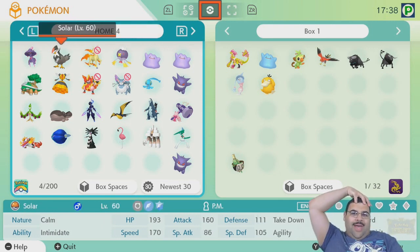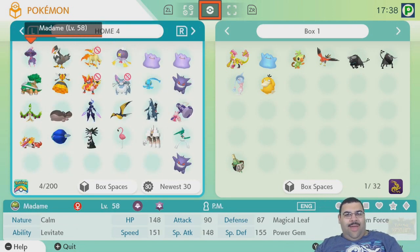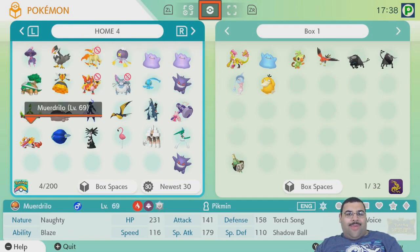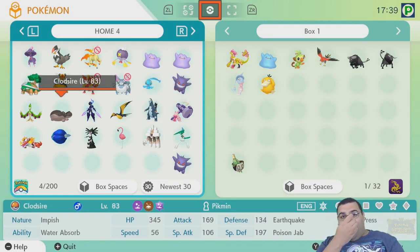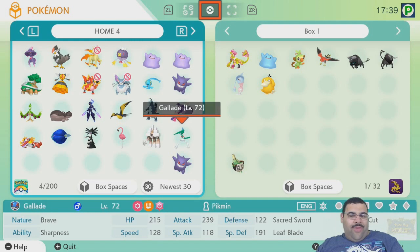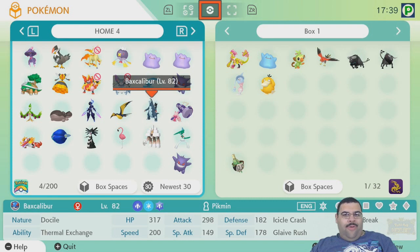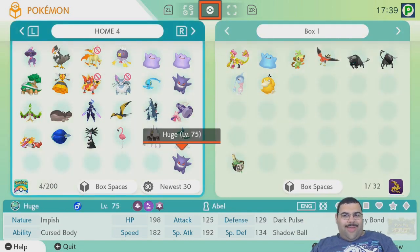This is from Moon, this is Sun, this is Ultra Moon, this is the Sword Catching the World run, and this is the Sword final two team. This should be my Pearl backup squad - I guess I only have the backup four and not the main six. This is from Shining Pearl. The rest of these 12 are representatives from Legends: Arceus - the main final team and other Pokemon used throughout, so these 12 are all part of the team.